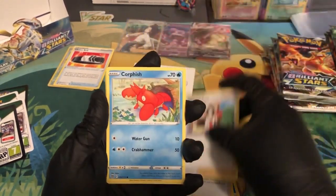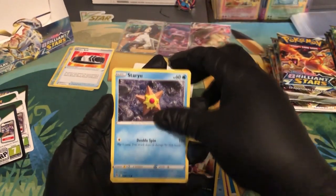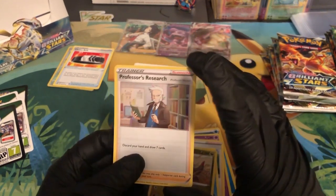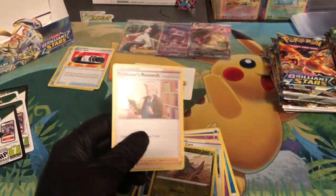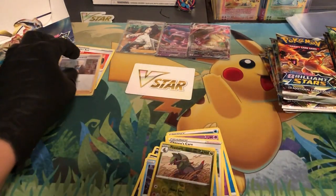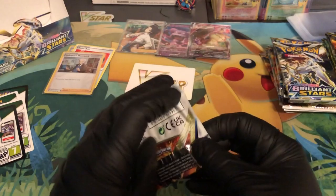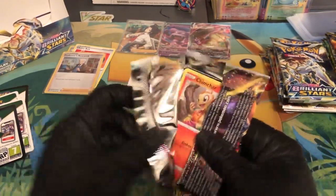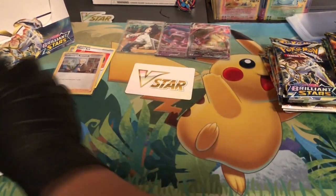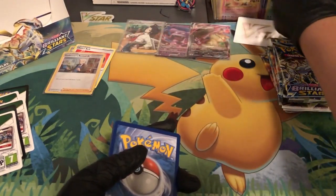We got the Water energy, Starmie, Cynthia's Ambition, Serena's Care, Corphish, Burmy, Spiritomb, Impidimp, Staryu — reverse holo Froslass — and then Professor's Research. Is this an F? Yep, it's holographic too! Wasn't expecting that, but I do need this for my deck. I'm really going to be looking over my Lucario V-Star deck and going through it over and over until it looks pretty good. I'm probably going to try it out online as well.